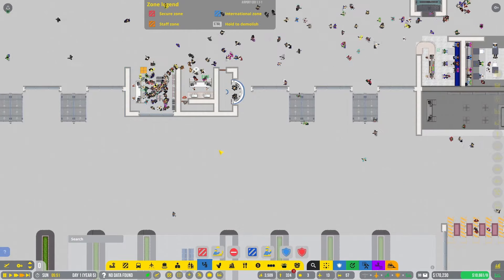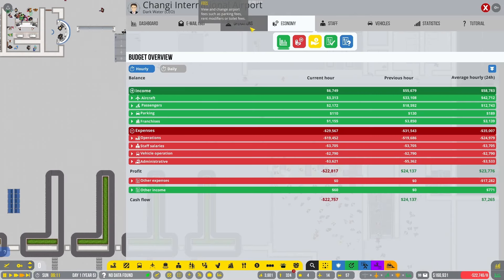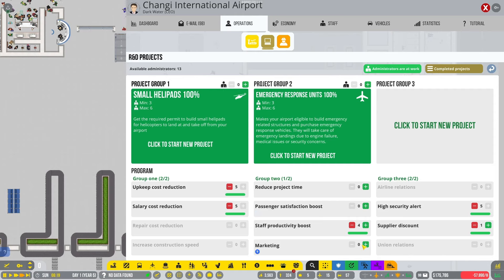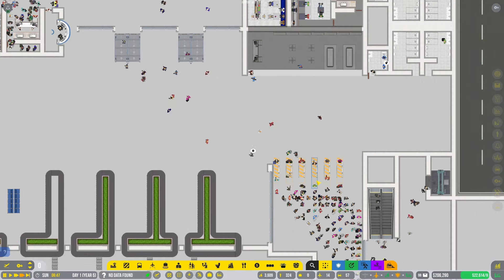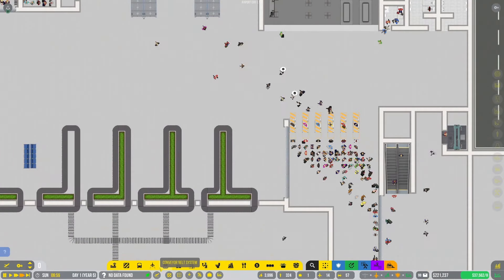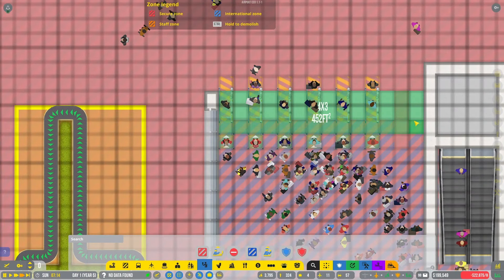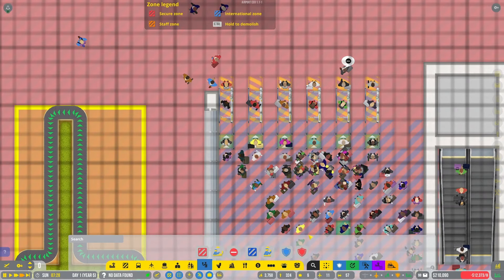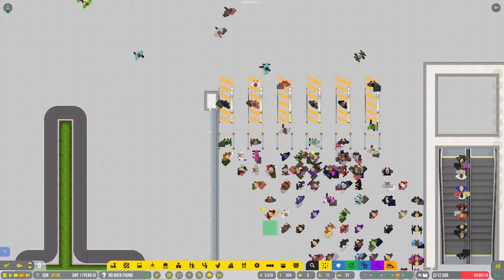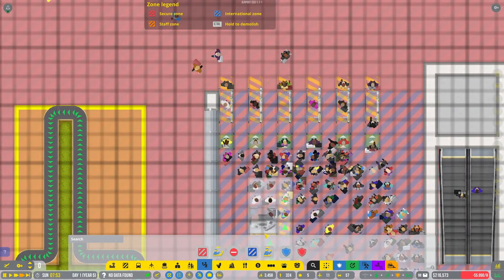I considered marketing — it allows five percent increased passenger spending and attracts visitors to the airport — but that's not what's needed here. We need to zone real quick, and we will also do international zoning as well.